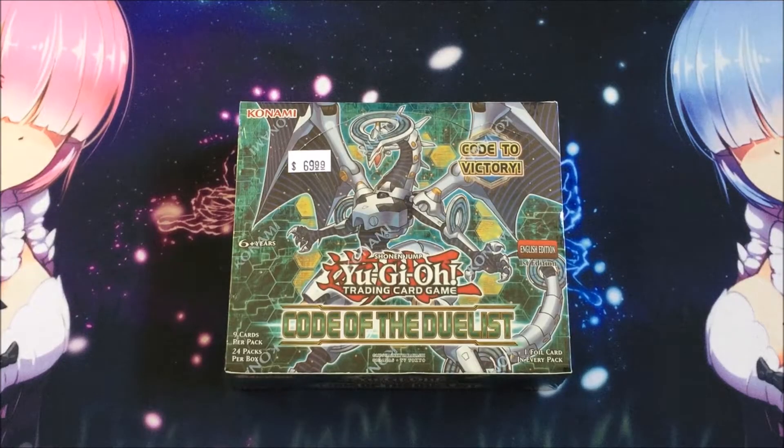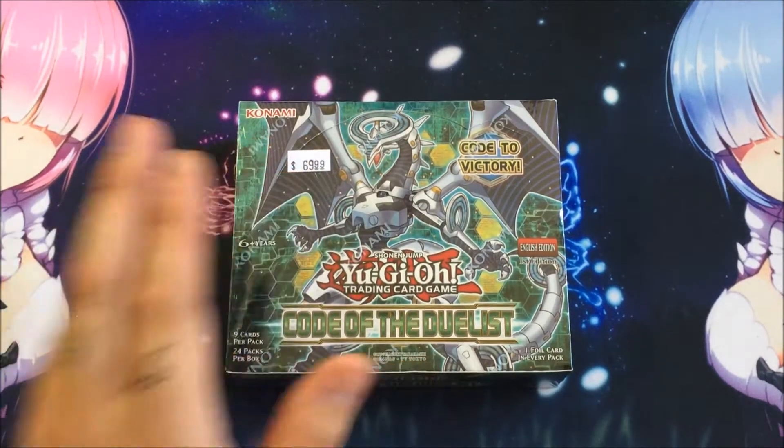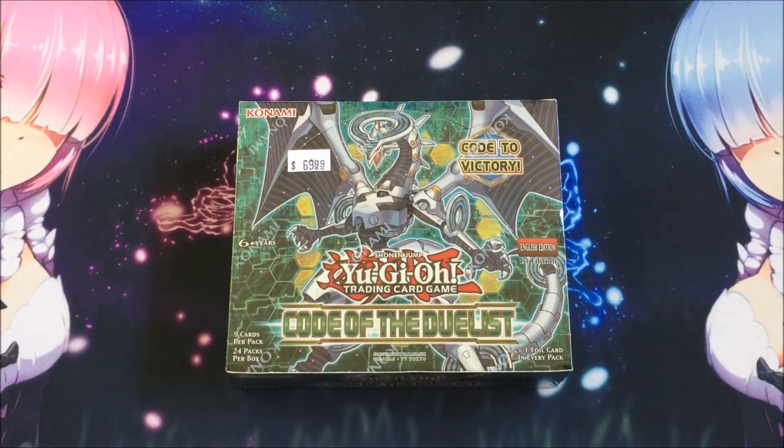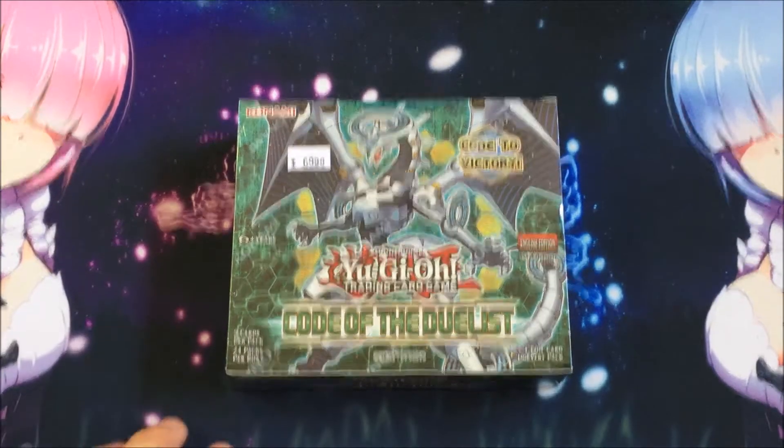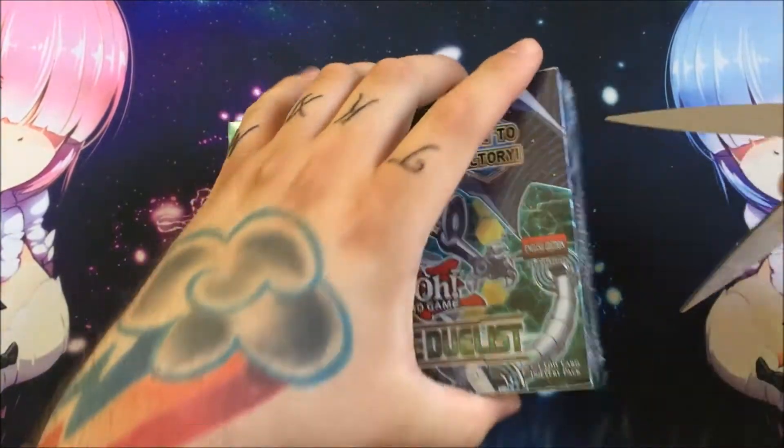What's up guys, Beard with ABC Duelists bringing you a brand new video. Today we have an unboxing of the new set that features link summoning — the very first set to introduce it — and that is the new Code of the Duelist set. This has a lot of brand new link monsters and some new archetypes in it, so that's gonna be really awesome. Really excited for it, let's get right into it.